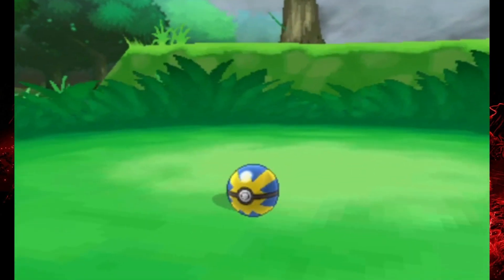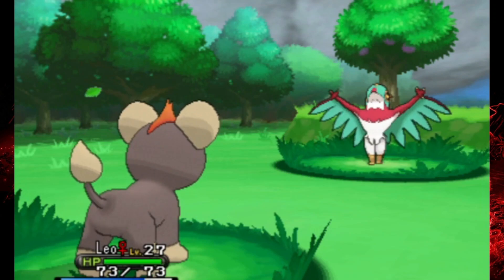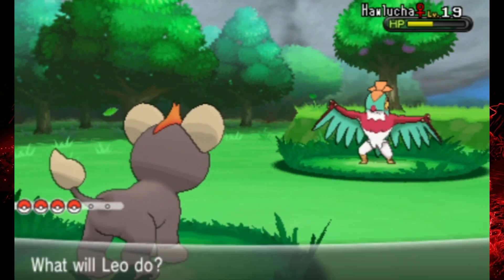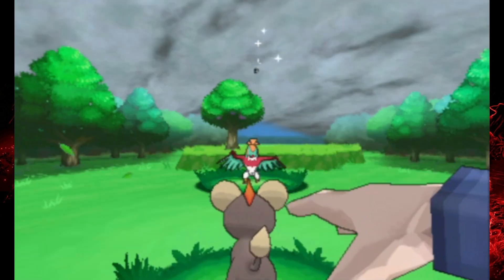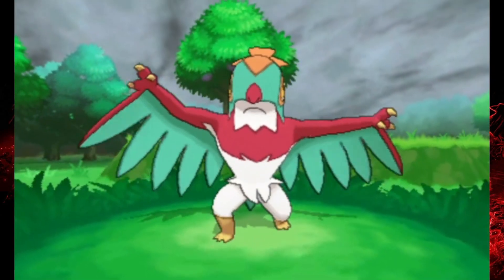Hawlucha is a Pokemon that doesn't evolve or anything, and usually I try to use Pokemon that do evolve just because I like seeing evolutions. But it's a Fighting and Flying type, so kind of unique, and it doesn't really need to evolve. This thing is very strong and it remains strong throughout the game. I'm pretty sure the champion has one on her team.